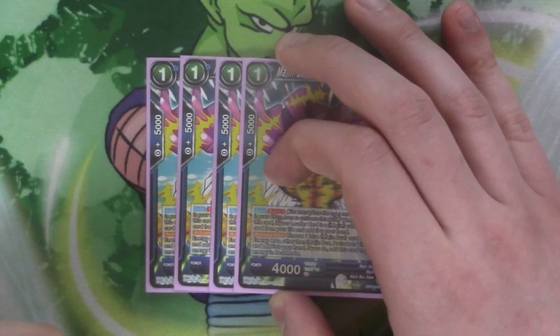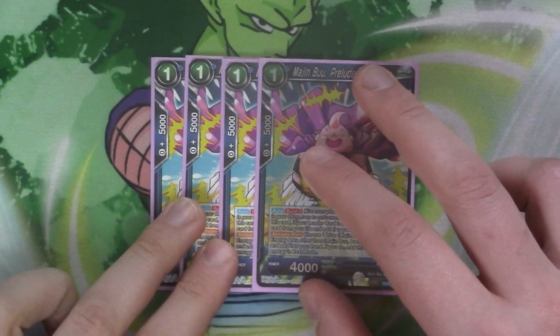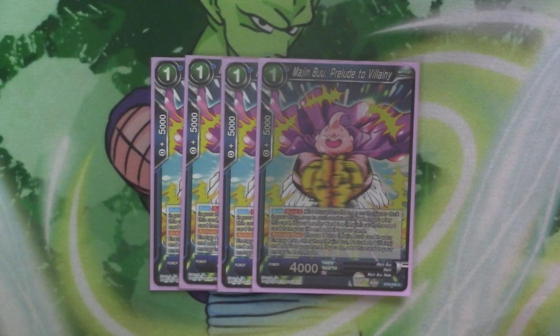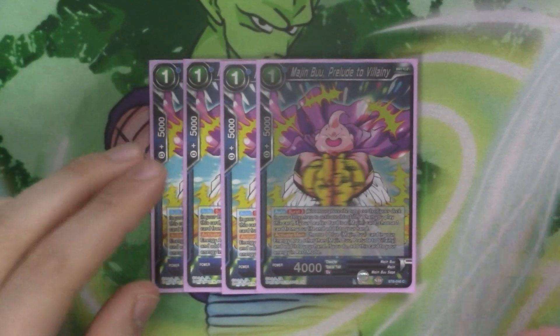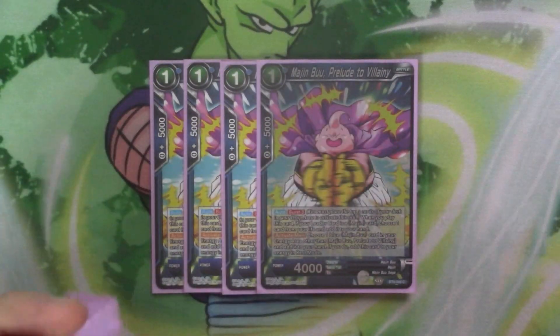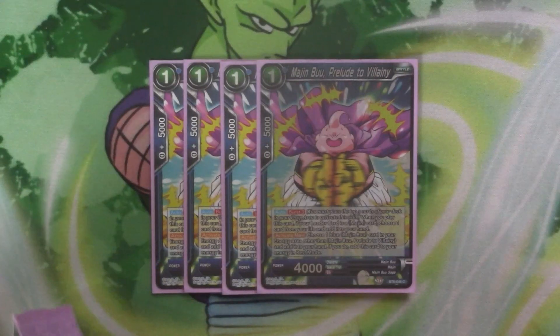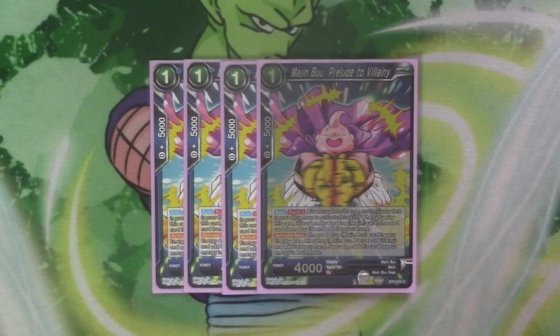Next we've got four copies of Majin Boo Prelude to Villainy. It's got auto burst free: so when you play this card, if your leader is a Majin card, you choose a card from your life and add it to your hand. So you mill free and then you rip a life — it's your self-awakener. And it's got active main: you choose a blue Majin Boo card in your energy other than itself, add it to your hand, and then place this card in your energy in rest mode. So it's a way of cycling stuff you need into your hand, and because it goes in rest mode it means you can add something you've already tapped, making it more efficient.